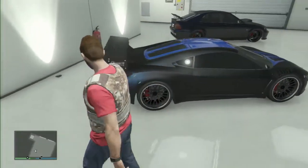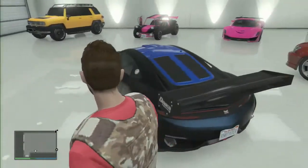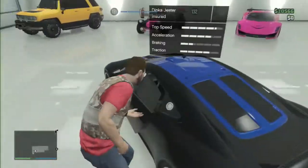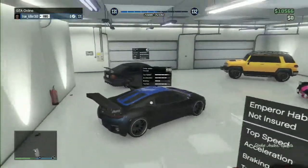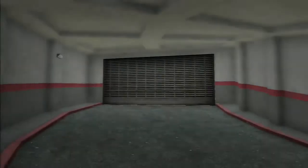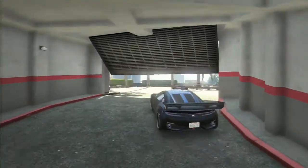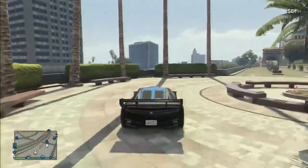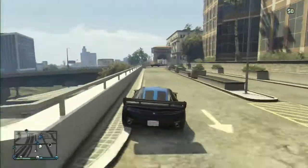As you can see in the background of the video right here, I have a two-tone matte colored car. I have the black matte paint job with the blue pearlescent two-tone color to it. It is a very, very easy glitch to do, and I'm getting ready to show you that I'm only carrying $10,000, so you can do all of this for under $10,000 if you absolutely want to.